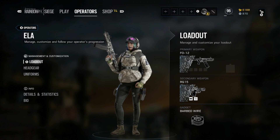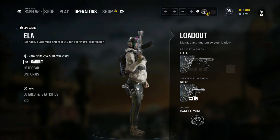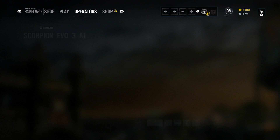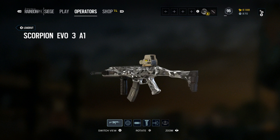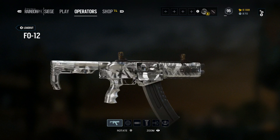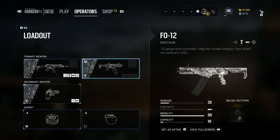Hello ladies and gentlemen and welcome to another Rainbow Six Siege Operator Guide. In this video, we will be discussing Ella, the defensive operator for the Grom CTU. She can wield the Scorpion EVO 3A1 SMG and the FO-12 shotgun as her primary weapons, the RG-15 handgun as her secondary, and barbed wire or impact grenades as her secondary gadgets.